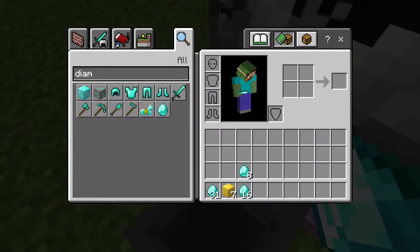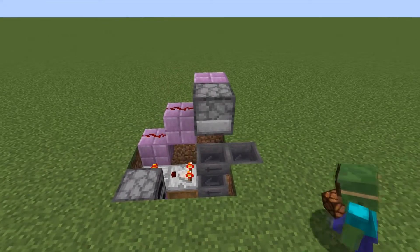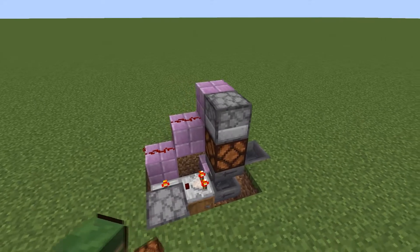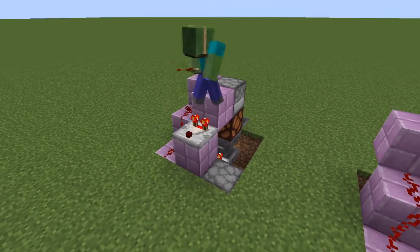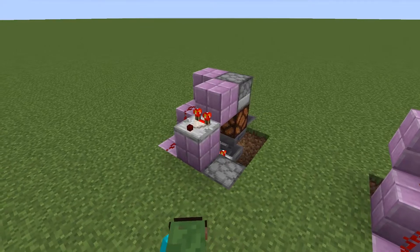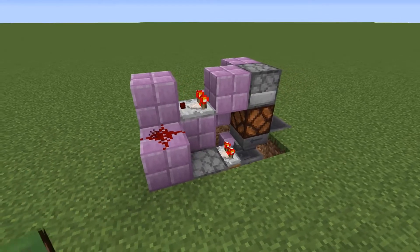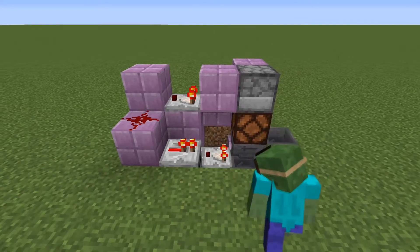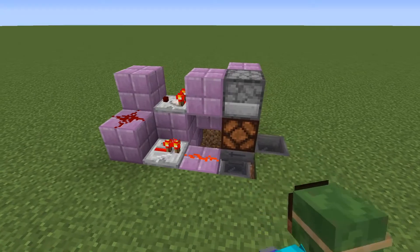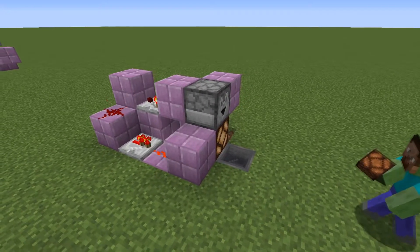And if you want the second upgrade as well, you'll have to do things a tiny bit differently. Once you have the first upgrade done, place down a redstone lamp below the dropper. A block behind it, from which we will be reading with a comparator going into another block. Then one more block diagonal to that with redstone dust on top, so that the comparator activates it. Next, place a repeater on top of the furnace going from the block, one more redstone dust in front of that, going into a block activating the redstone lamp.